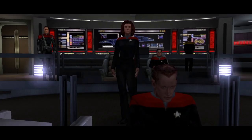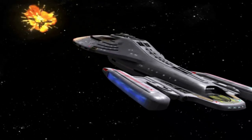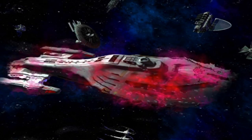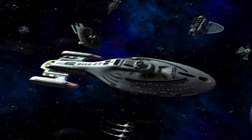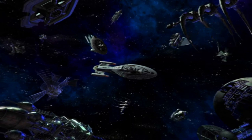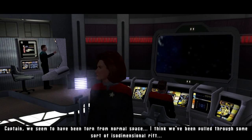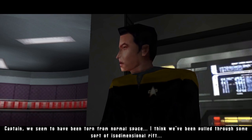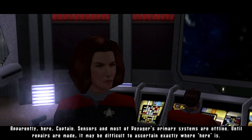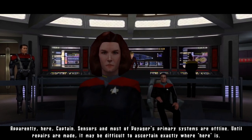Torpedoes full spread - torpedoes away. She's just going for a Hail Mary here really, isn't she. Oh my god, what are we going to do now? Where are we? Some sort of graveyard of ships. All right everyone, yeah not too bad. What just happened? Captain, we seem to have been torn from normal space - pulled through some sort of isodimensional rift. In English please - where are we? Apparently here, captain. Sensors and most of Voyager's primary systems are offline until repairs are made. It may be difficult to ascertain exactly where 'here' is. Oh my god. Still fully voiced - awesome.